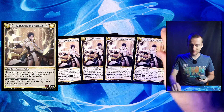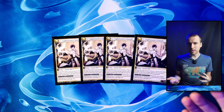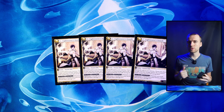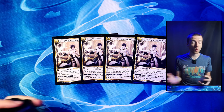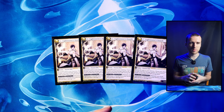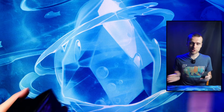Let's talk about the main deck. This is our only Luxem card that we play — four Lightweaver's Assaults. This is why we aren't on the Blinding Steel Xander. Essentially the game plan of this deck is: sit back, accumulate resources, and just Lightweaver's Assault your opponent for like 20 damage. It's really fun. It's pretty hard to stop, especially because Assassin also gets Incapacitate now, so there's just a lot of ways to make that work.